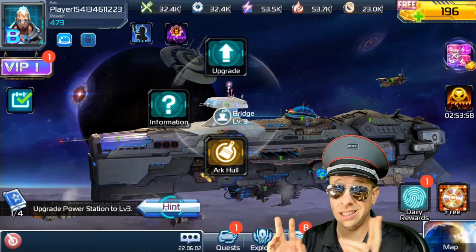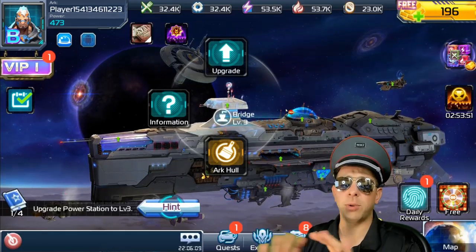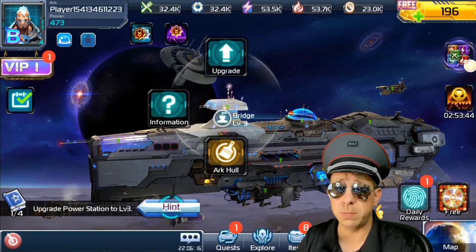Your bridge — this is really the level of your arc. This tells players on the map if you're level seven, eight, nine, ten, whatever. This is something you need to upgrade before you can upgrade anything else. If the bridge is level seven, nothing can be level eight on your ship. So this is something you always want to upgrade as much as possible.